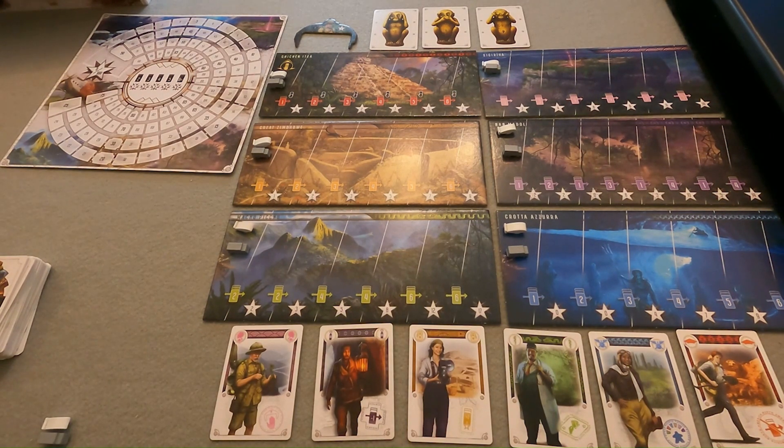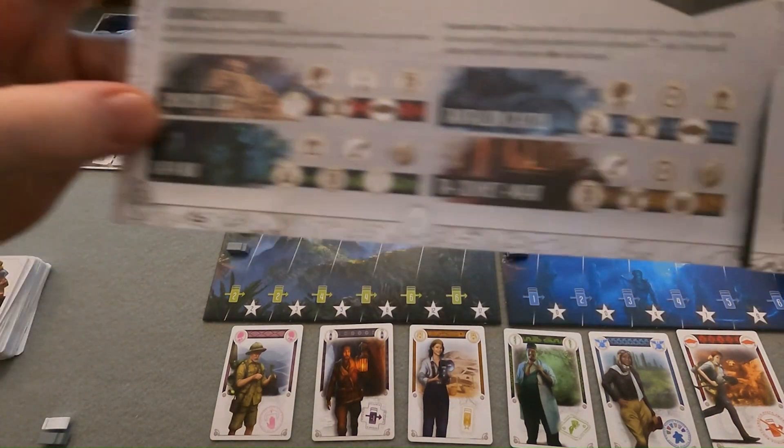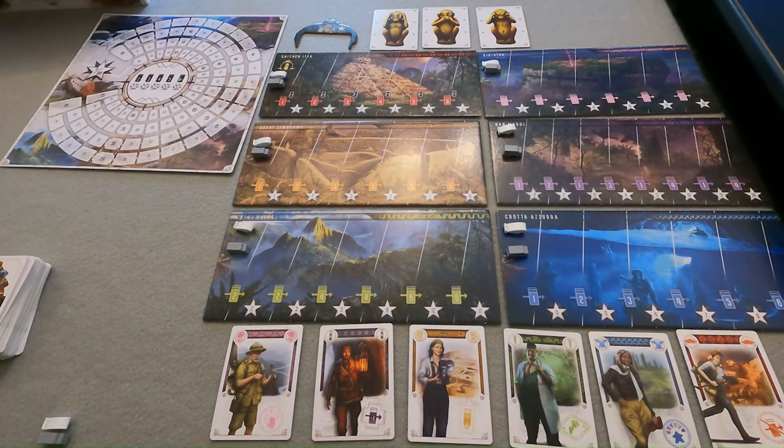After you play your first game, the rules include five more scenarios with a focus on each of the remaining regions being placed on their advanced side and the six rolls that best pair with them. These can be found in the manual. So we're playing with the initial setup of Chichen Itza, but the others are all there as well, which show the board on their advanced side and then the six rolls based on the symbols that pair best with them. After a few playthroughs, you may find you enjoy mixing the rules up randomly or having players draft the rolls in regions. I personally prefer to play with all regions on their advanced sides.